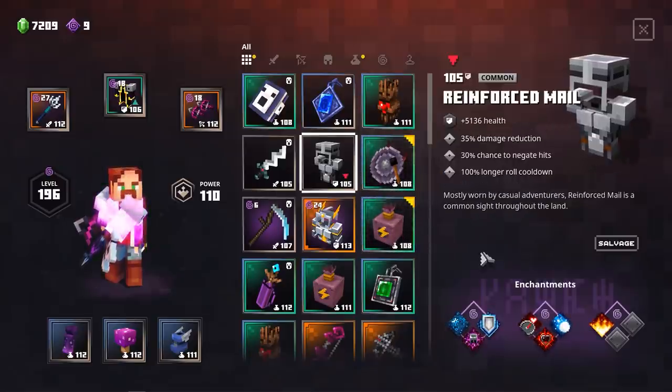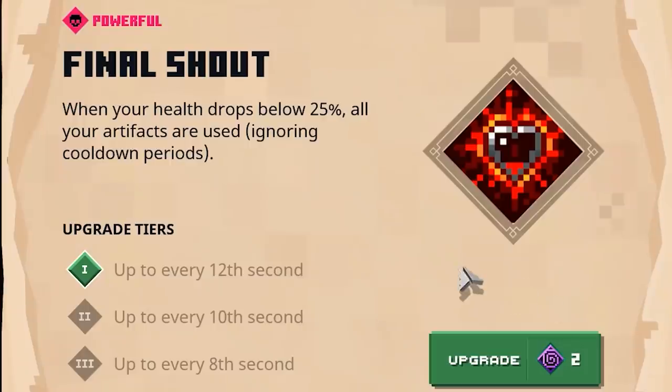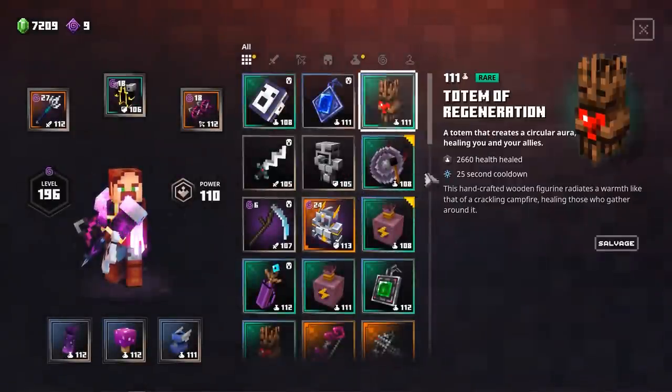This brings us to our armor. What you're gonna search for is an item that has some extra damage reduction as well as a chance to negate hits. Look at this — a 105 common Reinforced Mail armor with the perfect enchantments we're gonna need. The enchantment I'm talking about is Final Shout. Whenever you drop below 25% HP, all of your artifacts are used ignoring the cooldown period. If you crank this up to tier 3, this will trigger up to every 8 seconds. So the cooldown on the Totem of Regeneration doesn't really matter — as long as you're getting below 25%, you will pop every single artifact you have equipped.